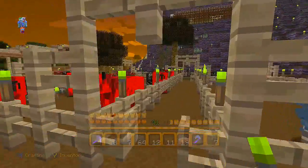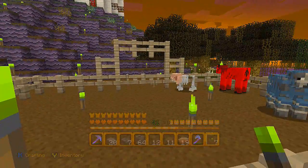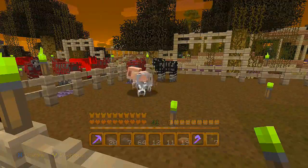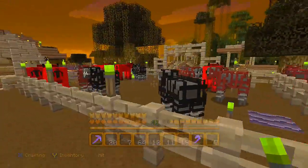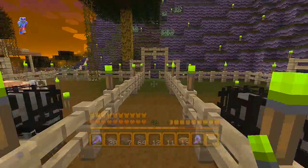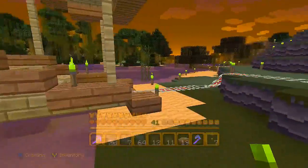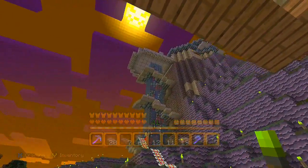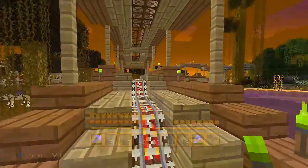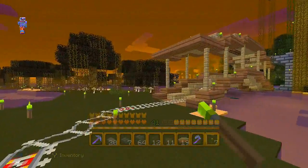Over here was originally just cows - I think I had cows there, that was supposed to be pigs, and this one was supposed to be sheep. I had different colored sheep and everything, but as you can see everybody's mixing and mingling and doing their own things. Then over here we've got another little bridge section, but this actually connects to an elevator that comes down with the mine cart and goes all the way over here.